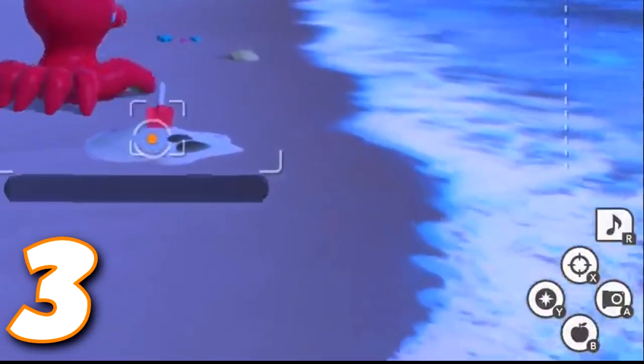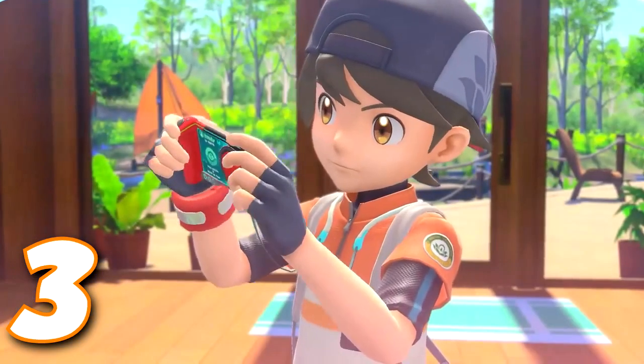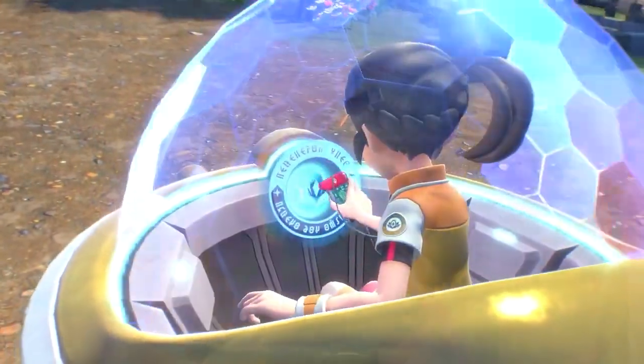Here are the button layouts: A snaps the picture, B is to throw a fluff fruit, Y is for an Illumina orb, and R is to play the Pokeflute. We've also learned that if you'd like to opt for it, you can use the Switch's gyro motion controls for the camera.